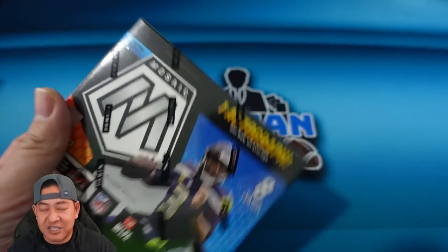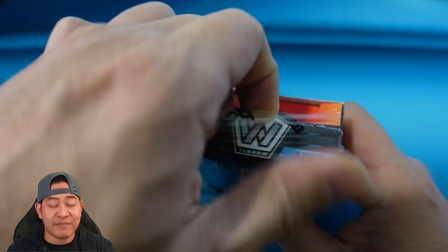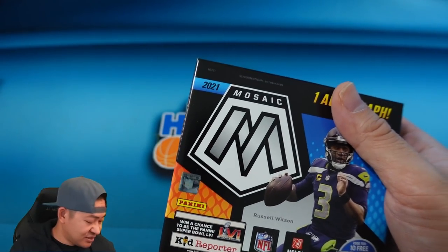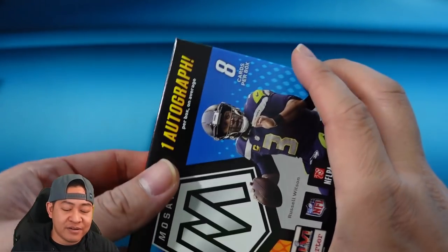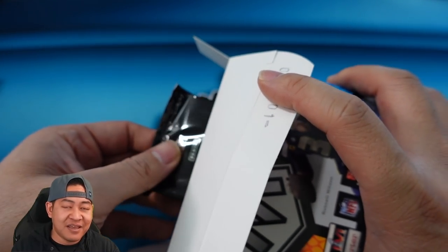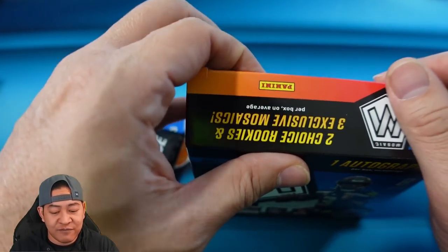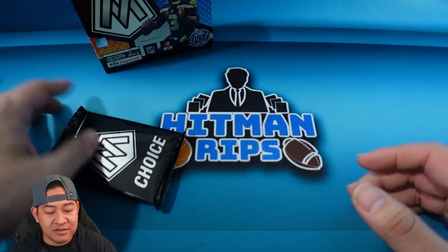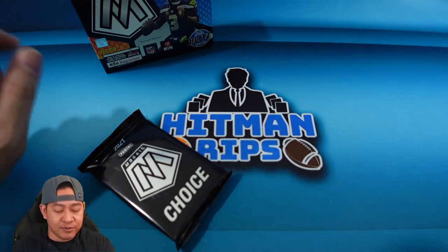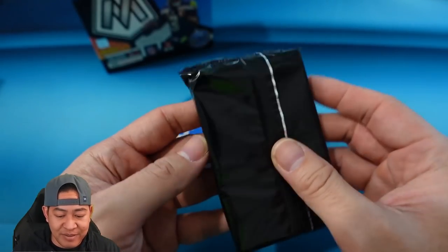Obviously you're looking for one of the big rookie QBs. The NFL has been blessed and card collectors have been blessed with last year's rookie class and this year's rookie class — just solid QBs all around. This year's QBs didn't perform as well as Herbert or Burrow, but there's a lot of potential there. QBs are going to be the more valuable cards to collect.